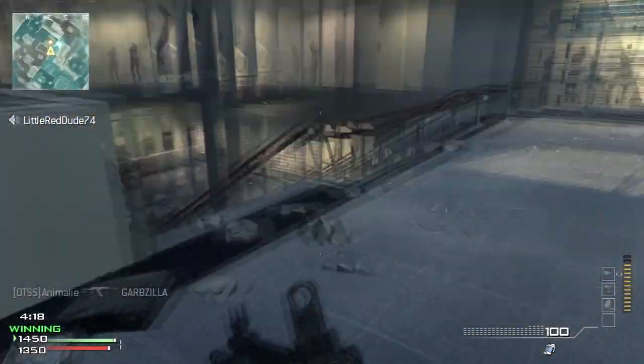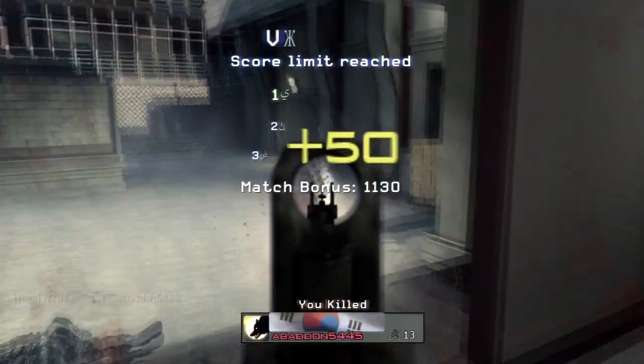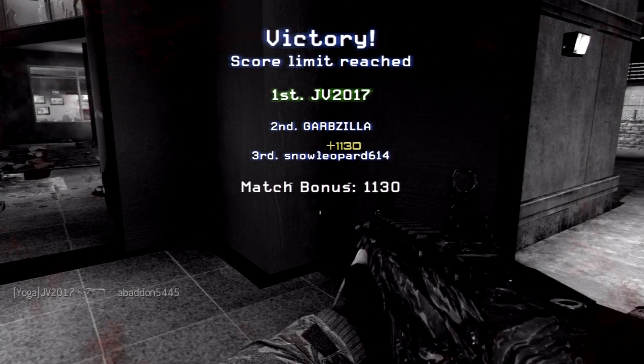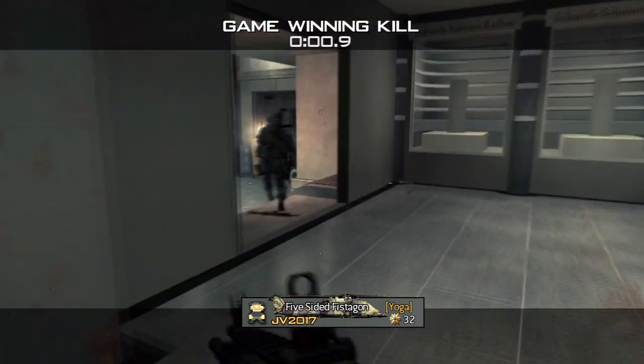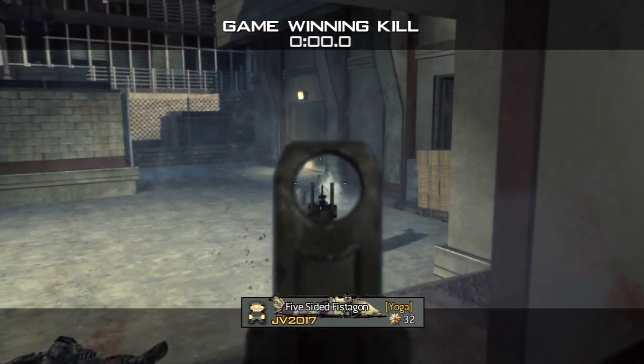The MG36 packs a punch with a fast reload time and a relatively good effective range. However, the downfall of this weapon is its extreme amount of recoil, which can really affect your accuracy at long range. Although it has the mobility of an LMG, the MG36 feels like a big assault rifle and will have your KD skyrocketing in no time.